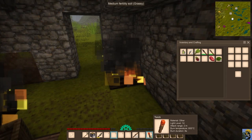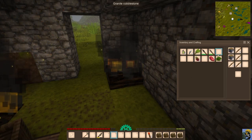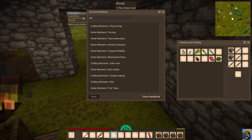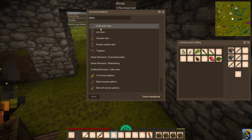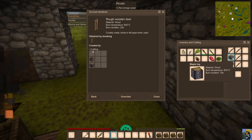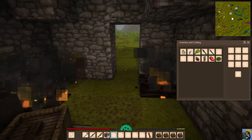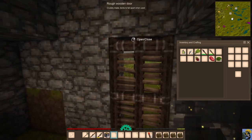Let's have some fun and make a door. Looking it up in the handbook — it's a rough wooden door. You need sticks at the bottom, boards in the middle, and an axe. I'll push Escape and put the door right here. Lo and behold, we have a door to our house! But it's too close to the pit kiln and catching fire. I need to move the pit kiln contents and place the door one square outside so it doesn't burn.